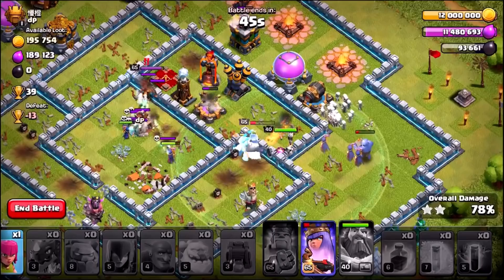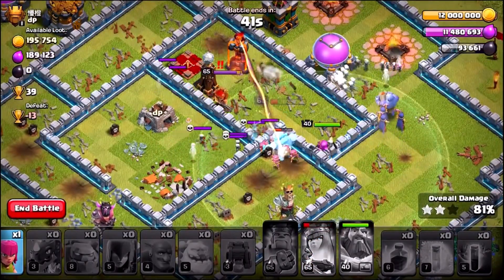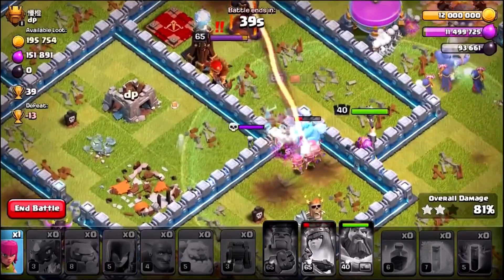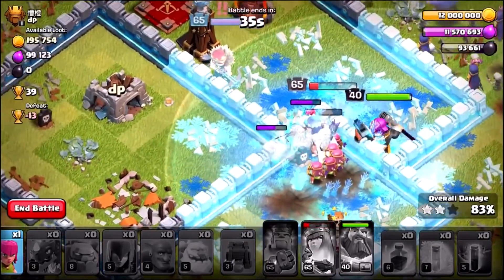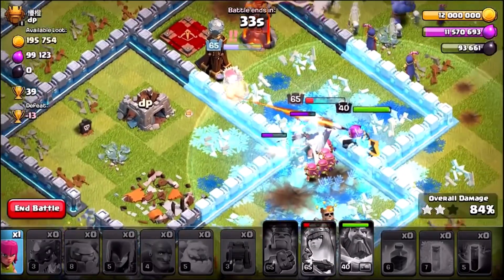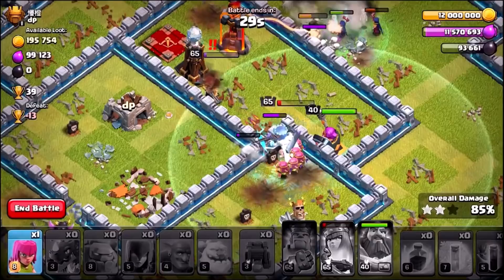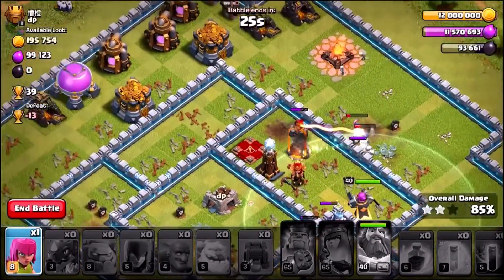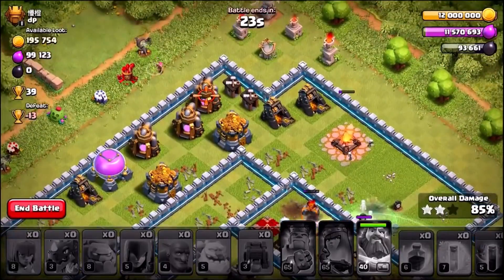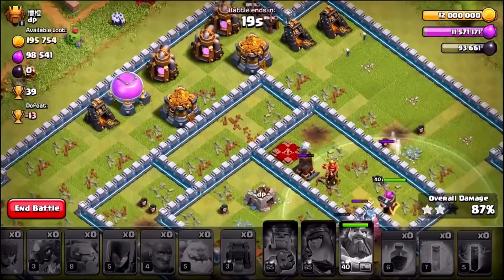We're up to 78%. Here we go — the queen's gonna take down the defending expo. There goes the Archer Queen ability. Can we wipe out the defending queen? I think we've got her. Not yet, not yet. My queen is trying to break through the wall for some reason. She's gonna go down. The Grand Warden heals the defending queen. Look at all the loot we've missed — we've left so many storages.